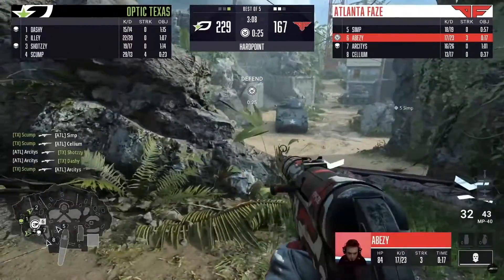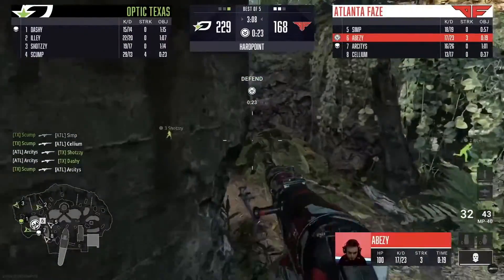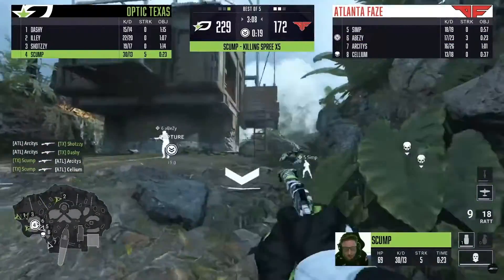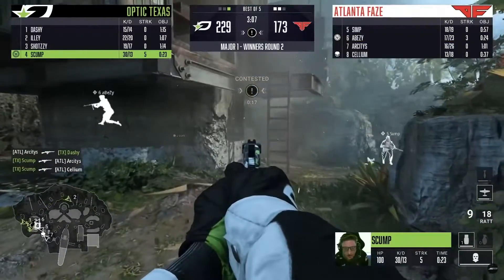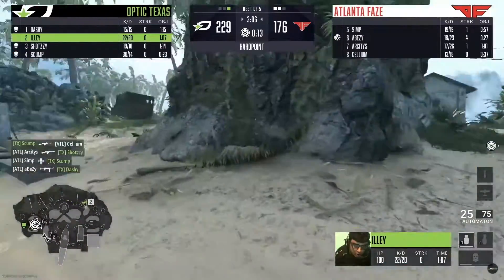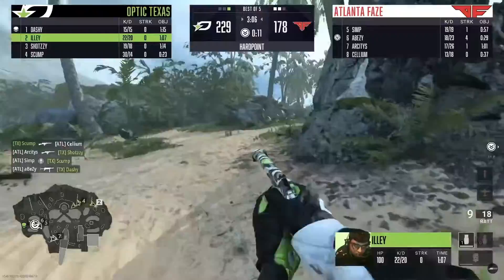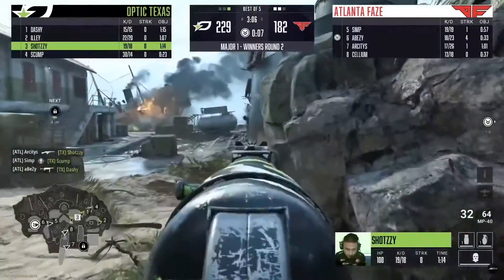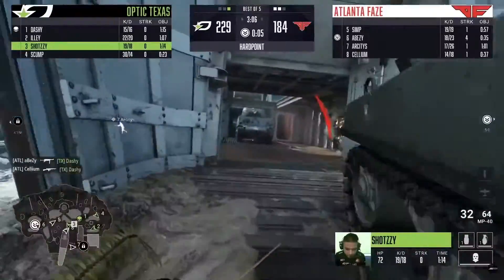This is where it gets scary right, because Optic are gonna have these very close spawns behind the rock. Now Illey, he's trying to make the heads-up play — you're on the long route. That rotation is so difficult. Where will they spawn? Where do they spawn? This could be huge. Squad spawn comes in — that is a great play from Illey.